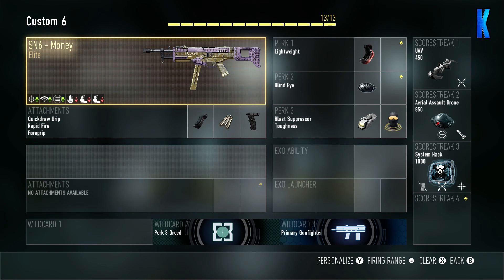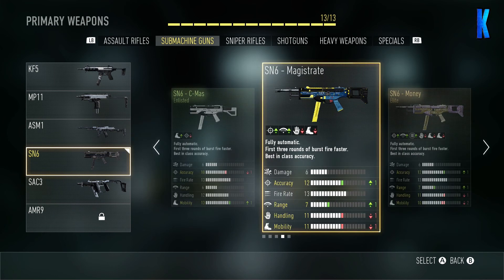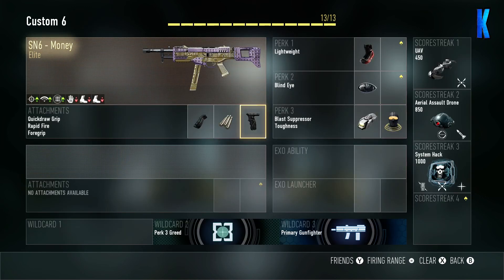What's up guys, Buck Hills here, welcome to More Live with Buck Hills. Today I'm playing the SN6 Money Elite. As you can see on the stats, accuracy is up by one, range is up by one, handling and mobility are both down by one and two. The Magistrate SN6 is a much better gun, but today we're going to give this one a go because it's supposed to be an elite weapon, and it does look pretty cool with the pink and gold camo. I've got quick draw grip, rapid fire, and foregrip - these three attachments make this gun deadly, it's such a good combination.